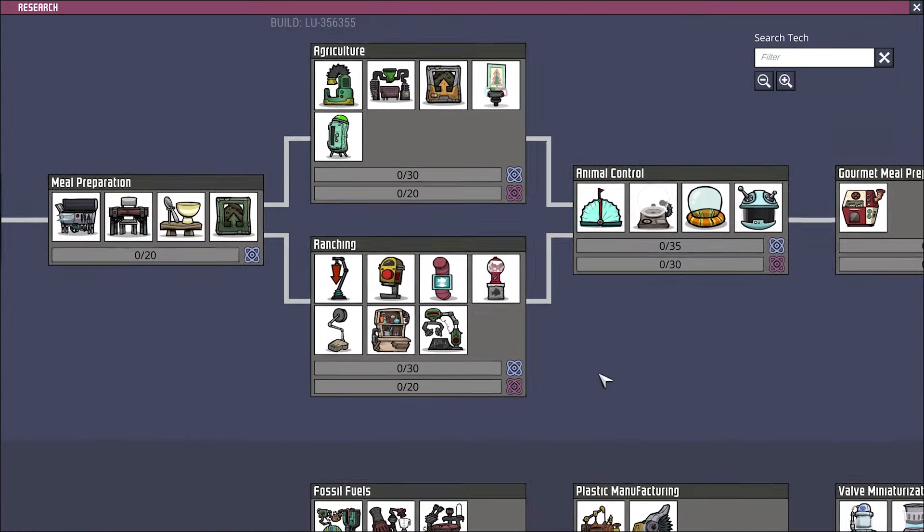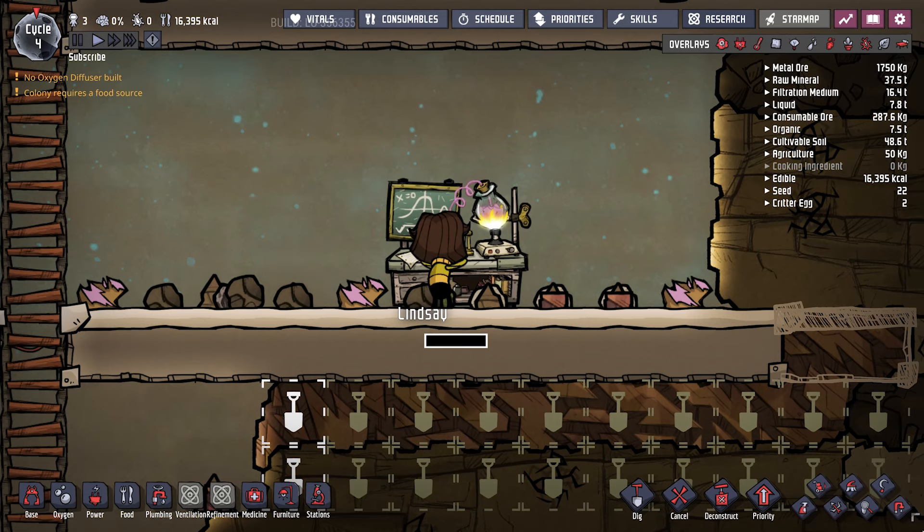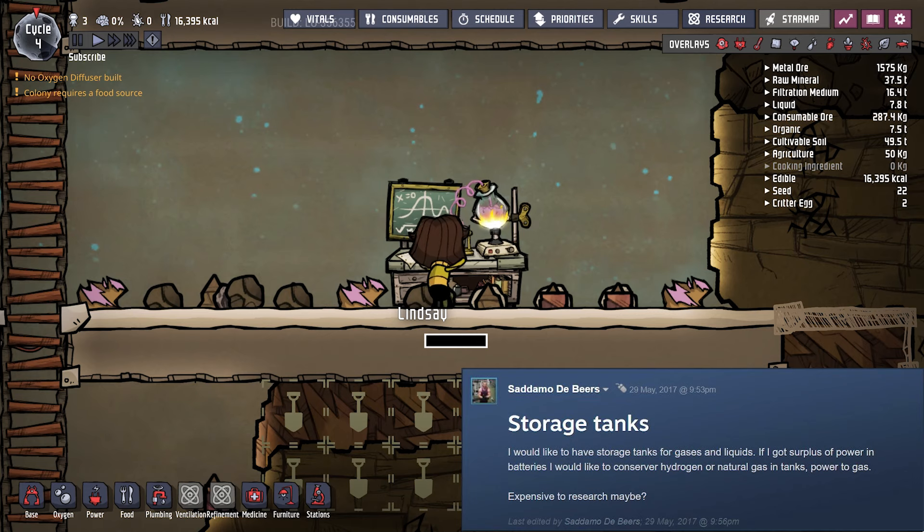If you're lucky and you survive long enough, you can send your duplicants into space to get precious metals. I suggested on the Steam forum of Oxygen Not Included storage tanks for gas and liquid.